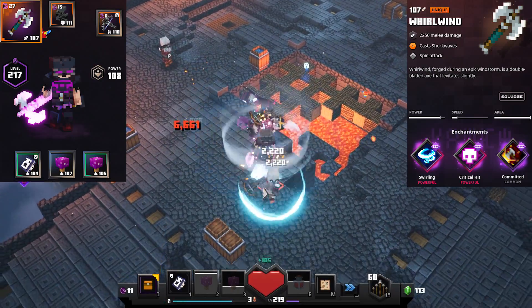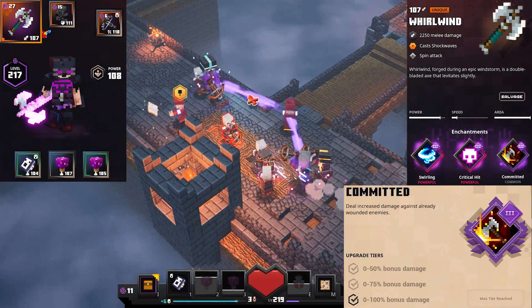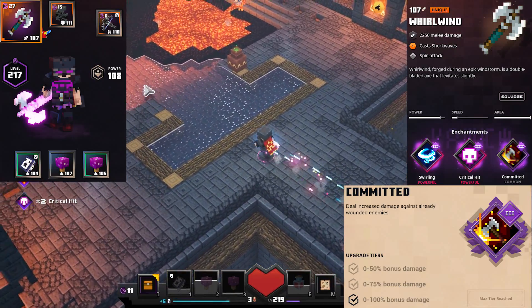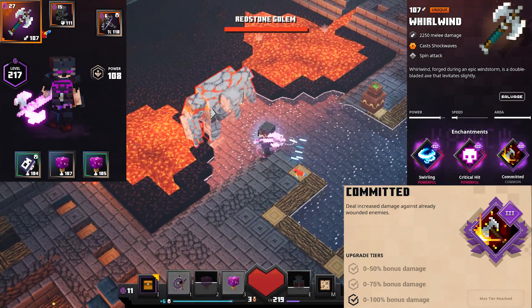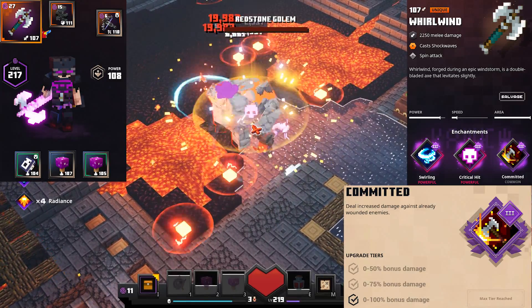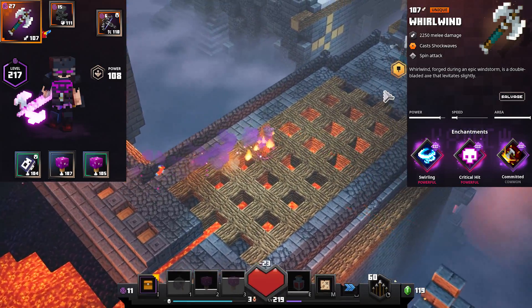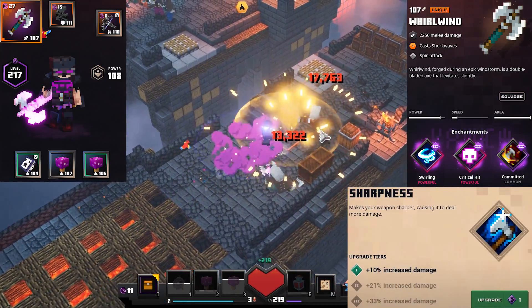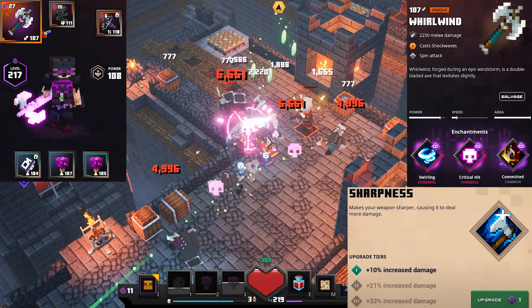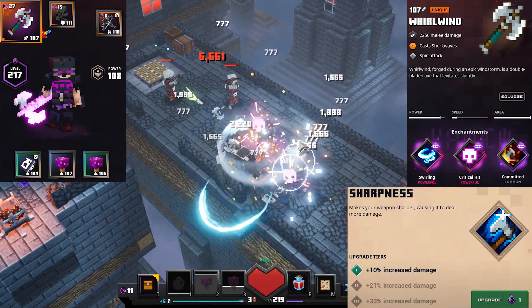The third enchantment that we want is committed. This increases the damage that we do to mobs as they get more and more wounded, and this is just a flat-out base damage increase, which will also increase the effectiveness of critical hit. We can already one-shot basic mobs with the whirlwind axe, so what we really need is a faster way to kill high HP mobs, and committed just helps us do that. You could also go with sharpness for the third enchantment — that's just a flat-out damage increase that will also stack with critical hit, and since the whirlwind axe's base damage is really high, it will give you a big damage increase.